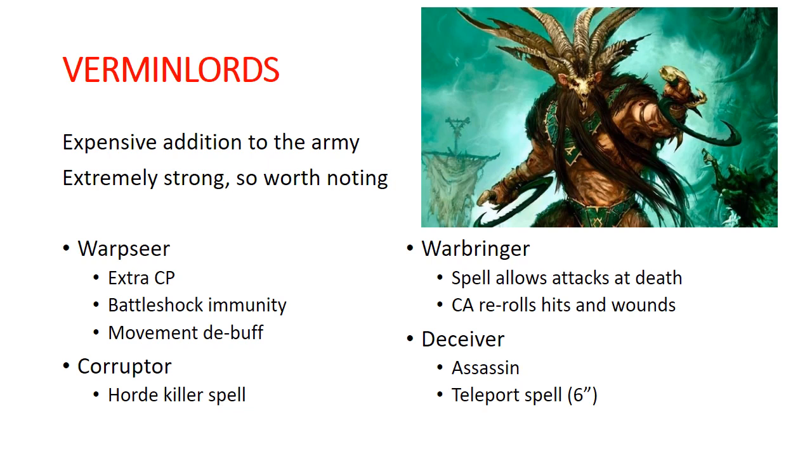The last one is the Vermin Lord Deceiver. He has a spell that lets you teleport a hero — including himself — to anywhere on the battlefield more than six inches away from the enemy. Normally abilities like that require nine inches away, so a six-inch charge is really easy to make. He's a really good assassin unit — he can just duck in behind enemy lines and gank enemies, sniping out those squishy heroes in the backfield that your opponent wants to protect.